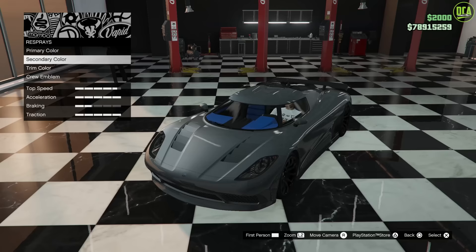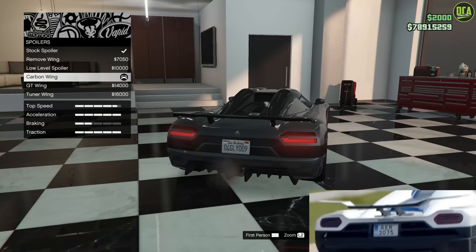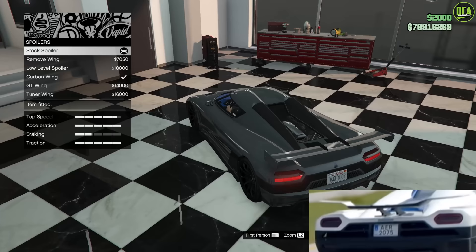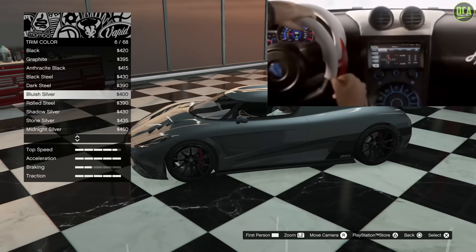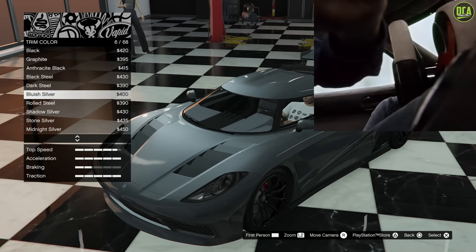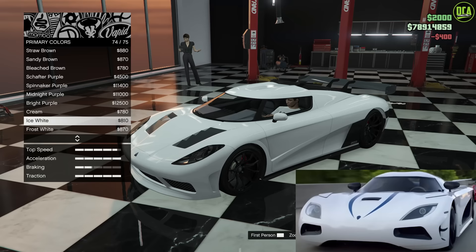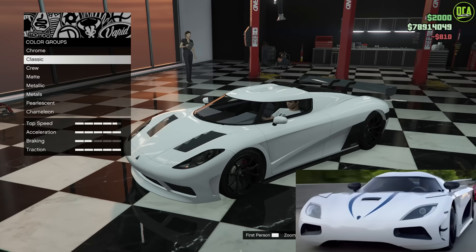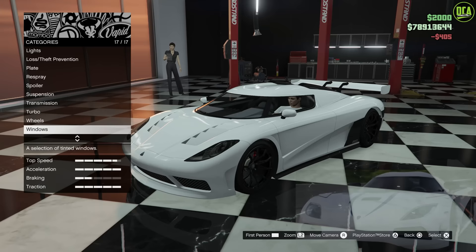Now let's do the white car — very similar, pretty much the same thing. The only difference is the rear spoiler — you want to put that stock, which is going to be the closest to the Agera R-style wing because of the mounting points. For the interior trim color, you actually want to make it a bluish silver — personally the closest. The interior had a brighter contrast, a very light gray almost silver, kind of suede color. I think bluish silver is the closest. For the color, you can go frost white or ice white — I think ice white is a bit closer. Then secondary, make the white match.